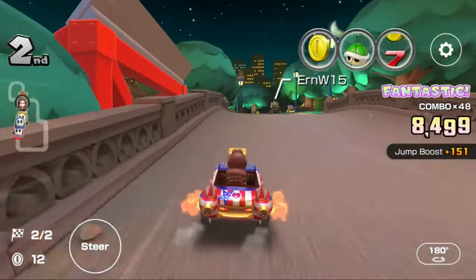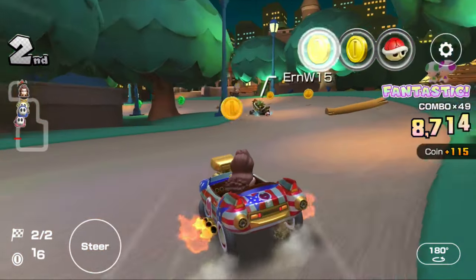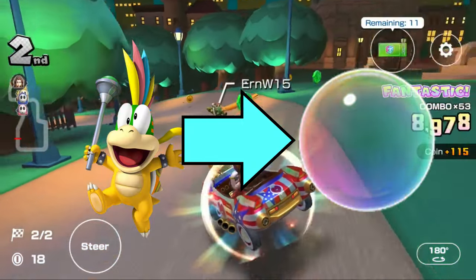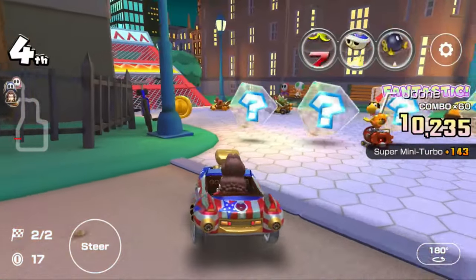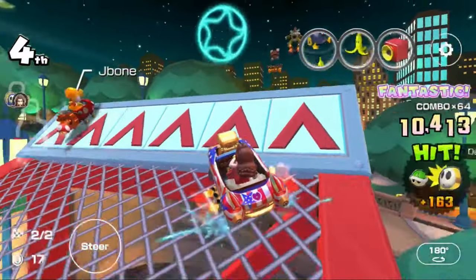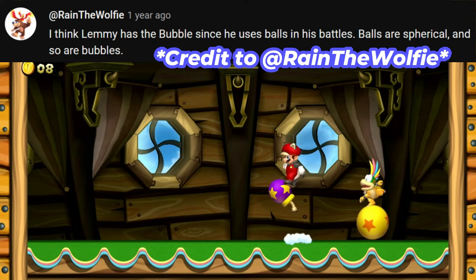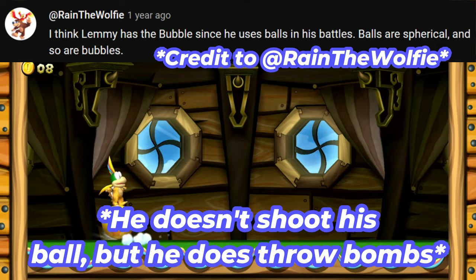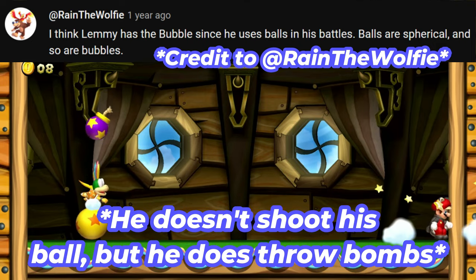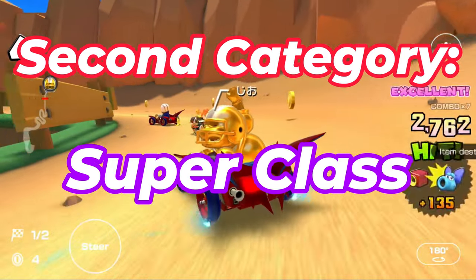I stated in the normal class portion that Lemmy has the bubble likely because he is the shortest of the Koopalings. However, the updated reasoning why Lemmy has the bubble is a reference to his ball that he likes to bounce, balance, and shoot at Mario in the 2D Mario games. And now, on to the super drivers.